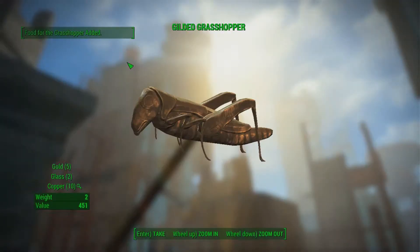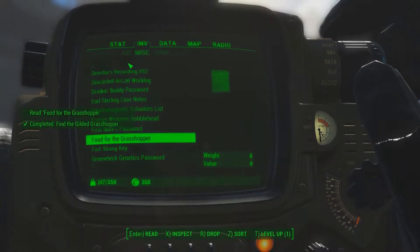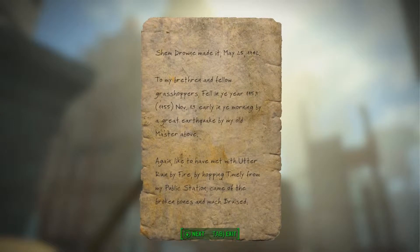Once you activate the grasshopper, it will tell you to look in your pocket for a note. Read it, and it gives you a bunch of random stuff about some dude that died.